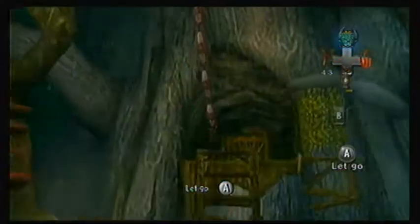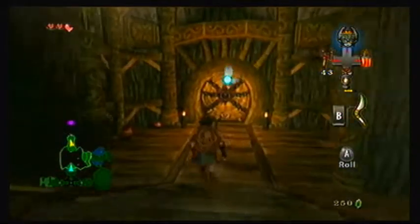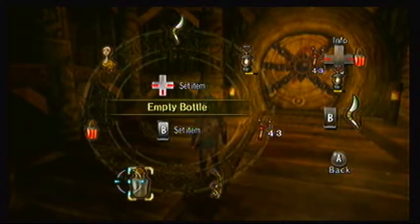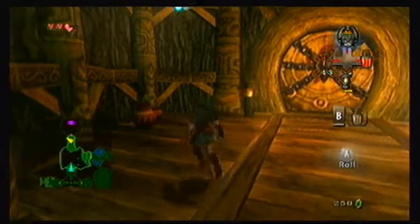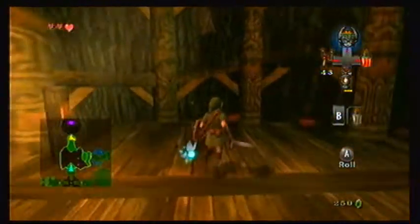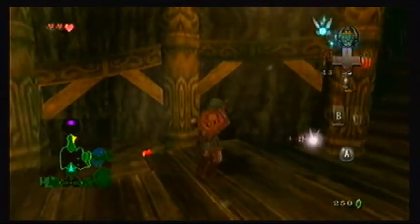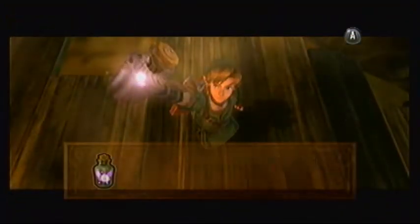I did it! Let me get one of my empty bottles ready, and you're gonna find out why in a moment. Let's face it — usually when you see a boss door, you know what's gonna happen. Usually you find fairies in them, so it'd be a good idea to have at least one ready.